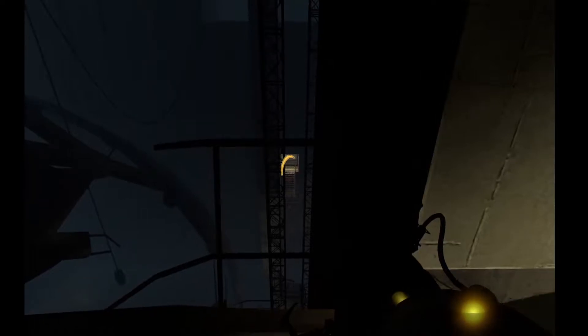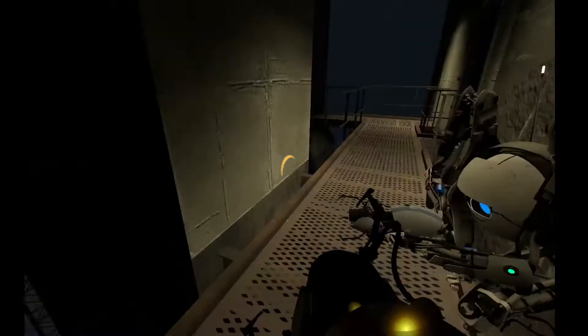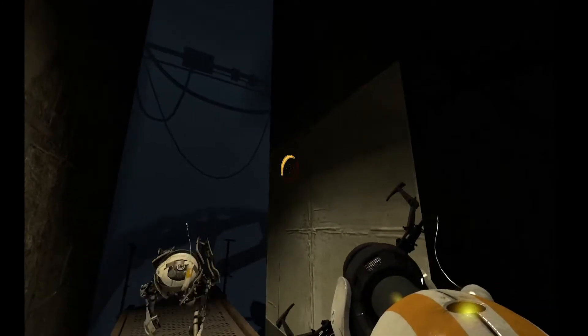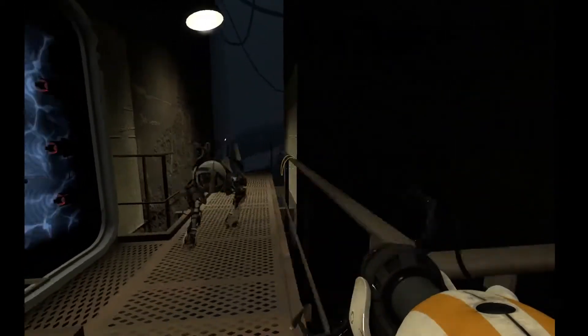Someone's gonna stay here and someone will go forward. If you want, I can hold this area. Because this next part you can sort of portal through. I'm trying to figure out where to place this other portal. One there, and then where's the other one? Where's your other portal at?